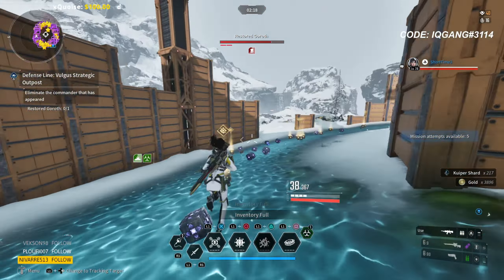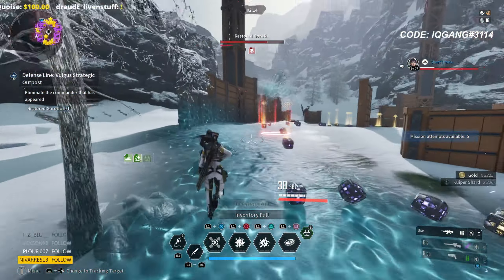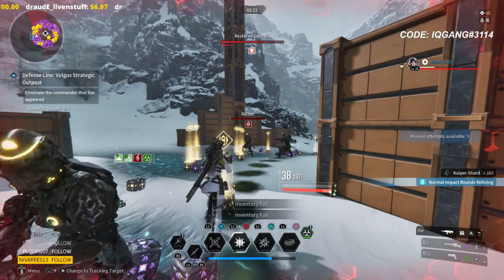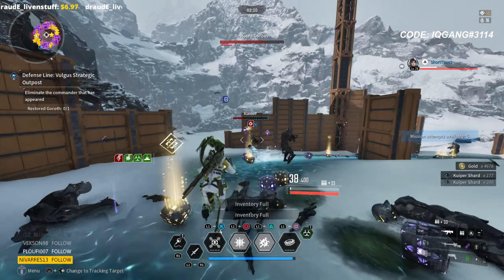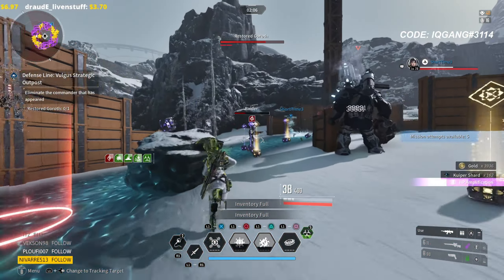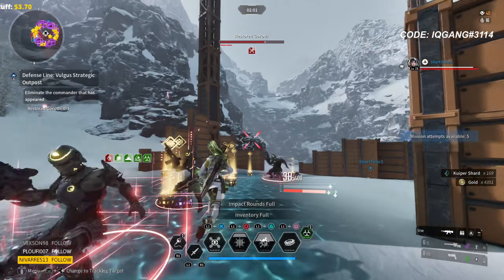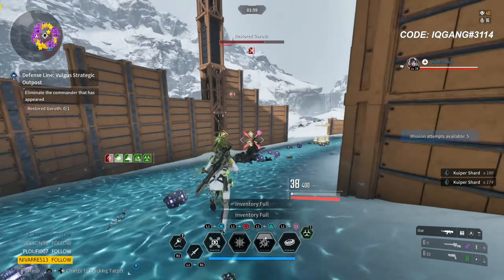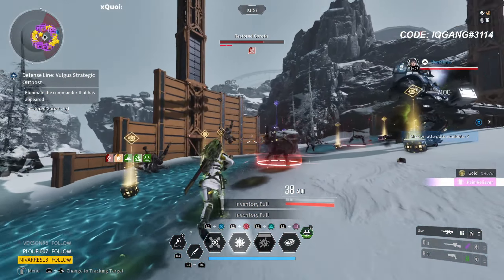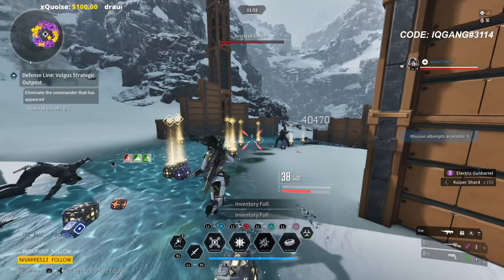Essentially, all this farm is: you're just gonna spawn trap with Valby. I'm using Toxic Synthesis on Freyna just to try and help out with the damage because I know for sure that my Freyna one-shots, so the areas that he's not able to cover, I'm running along the inside just in case they try and leak out. To explain the farm real quick — it's very simple. All you're gonna do is walk in, destroy all of the outside objectives, and then spawn trap the enemies until this mission fails. You're not going to kill the boss.